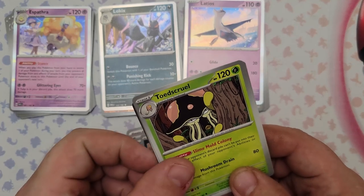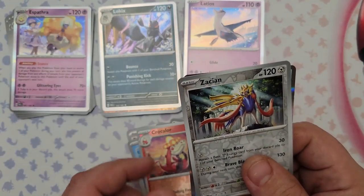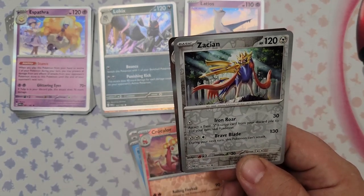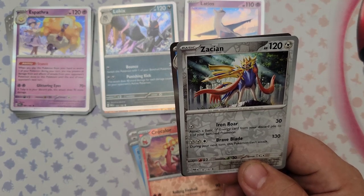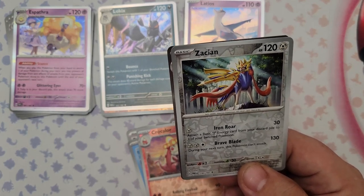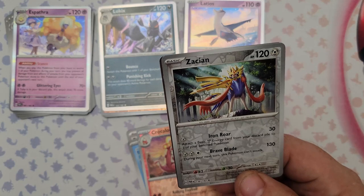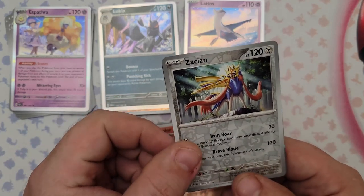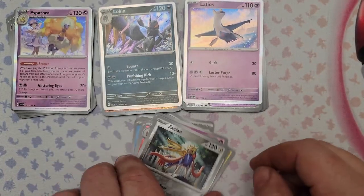We got Scream Tail, Croconaw, and reverse foil Zacian — another dumbed down legendary. Zacian's Iron Roar for one steel energy does 30 damage and attaches a Basic Steel Energy from your discard pile to one of your bench Pokemon, which isn't bad. Brave Blade for three energy does 130 damage but this Pokemon can't attack the following turn. I can see some play there — a bit of steel energy recycling. The actual rare from the pack is a Golisopod.